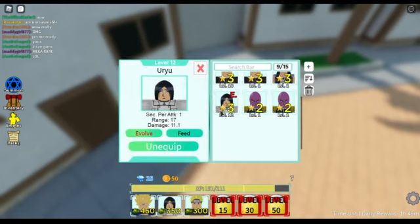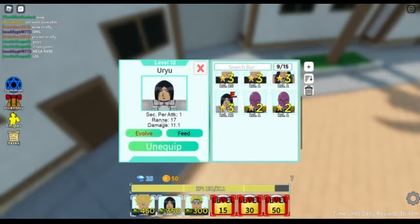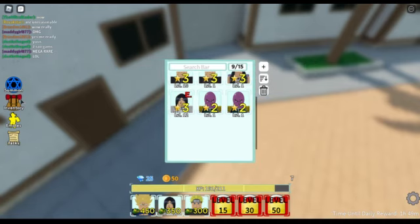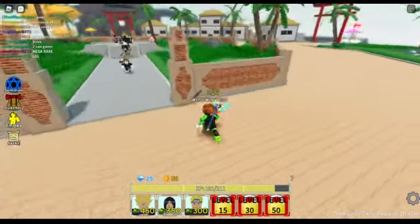Right now it is like level 12. I don't have a normal Uryu with me so I can show you the true stats, but I'm pretty sure every attack is 1 second, the range is 17, and the damage it does is around 10 damage every 1 second. So this is really good. Uryu is very good.